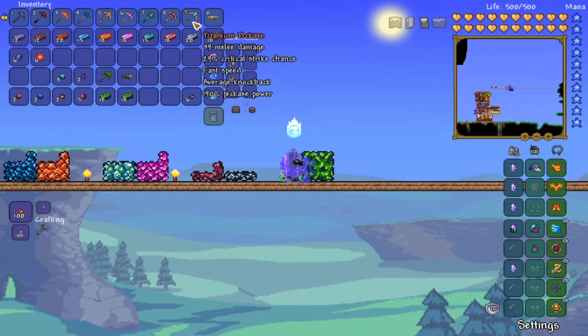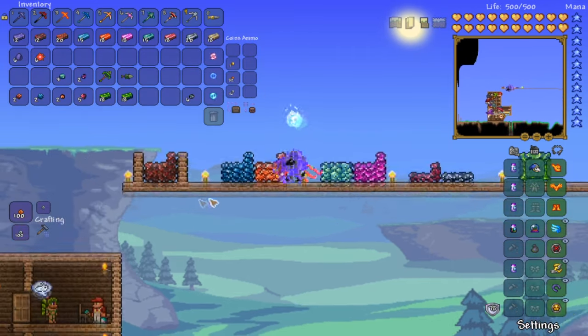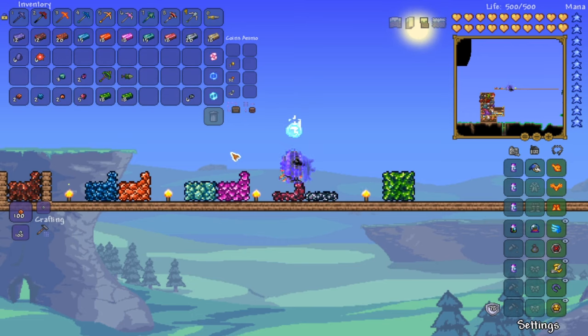The adamantite and titanium pickaxes cannot mine chlorophyte — they just have a strong pickaxe power. Adamantite is 180 pickaxe power and titanium is 190 pickaxe power with very fast speed. The adamantite pickaxe costs 18 adamantite bars and the titanium pickaxe costs 20 titanium bars. Once you have all your hard mode ores, I recommend getting enough to make armor, weapons, and all the gear you need — because you're going to need to fight the mechanical bosses.